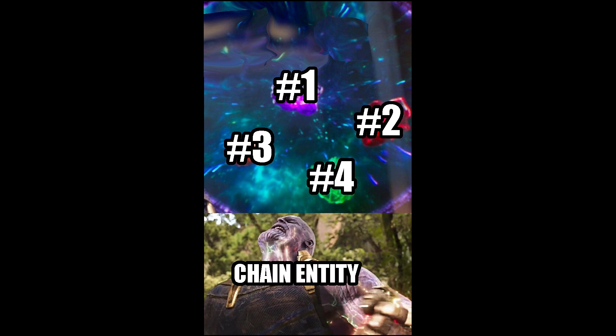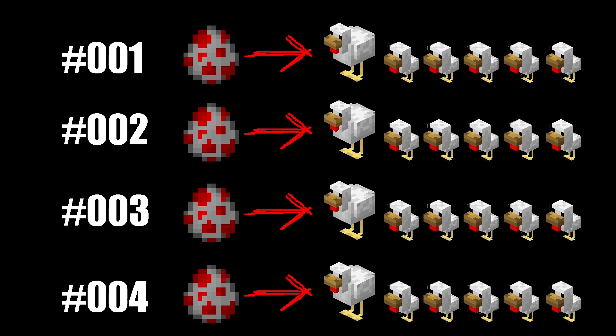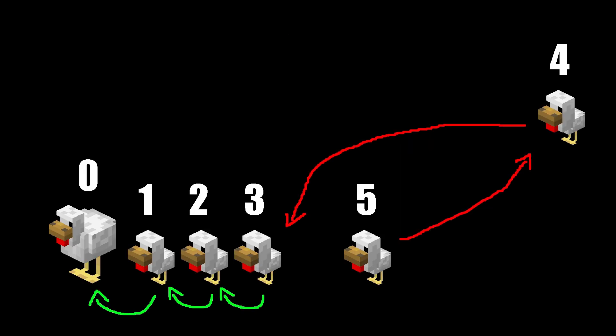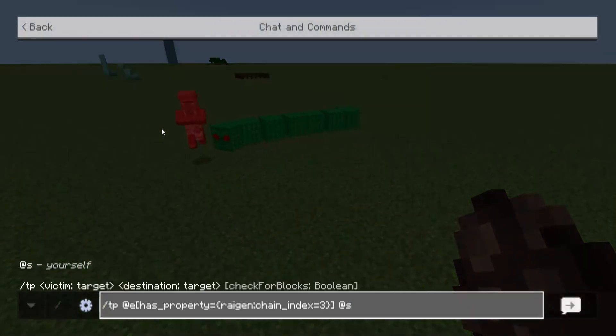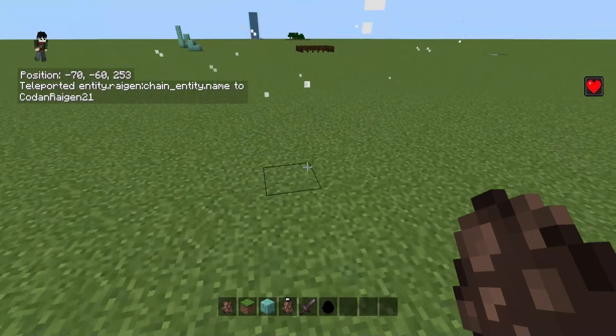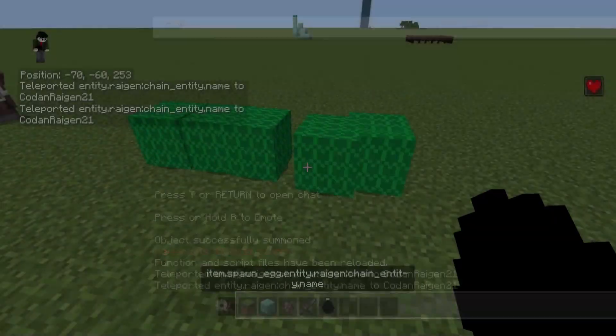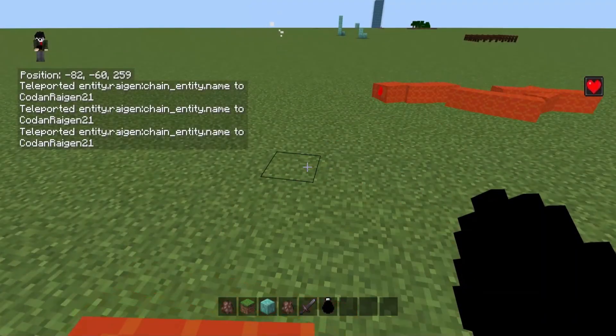For features two, three, and four to work, it all starts with feature one. Here's the pseudocode: spawning the entity will spawn the rest of the chain with a unique ID so it won't merge with other chains. Each member of the chain will have an index — the head being zero — with each link checking if it's near enough to another link to teleport towards, and killing the entire chain if not. Modularizing the process using scripting wasn't part of the plan, but it sure helped keep the code simple and readable. With the concept of chain entities complete, I can copy and paste it to any other add-ons that may need it.